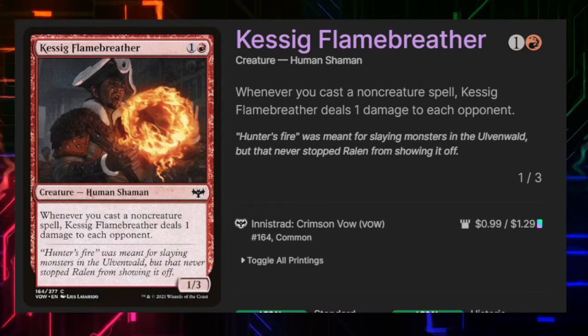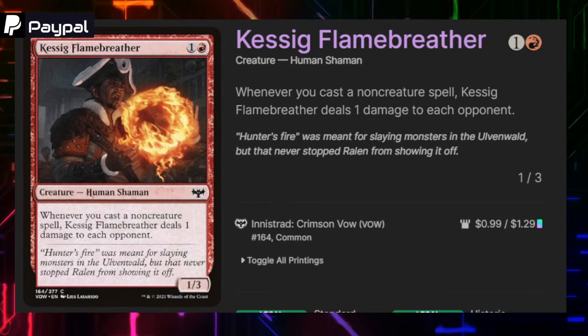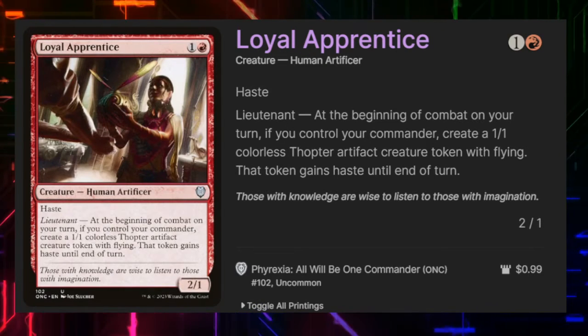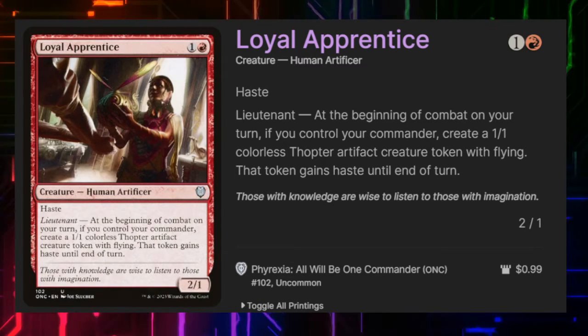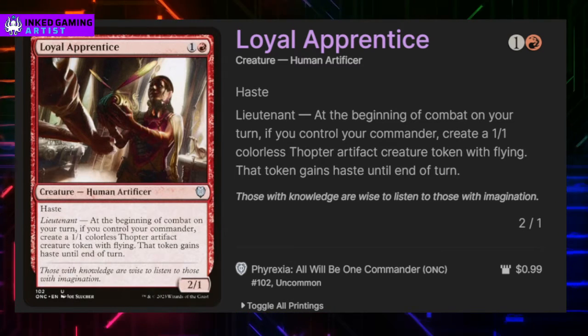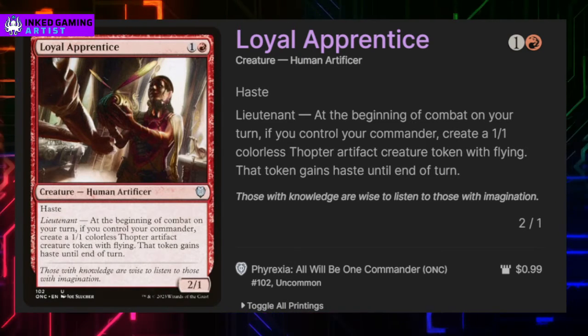Kessick Flame-Breather is one and a red for a 1/3 — whenever we cast a non-creature spell it deals one damage to each opponent. Loyal Apprentice has haste, it's a 2/1, it gives all of our tokens haste, and every combat step it gives us a 1/1 flying Thopter token.